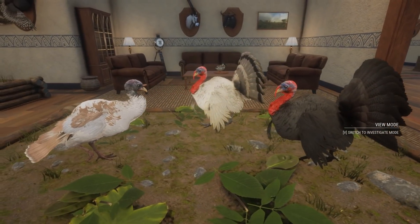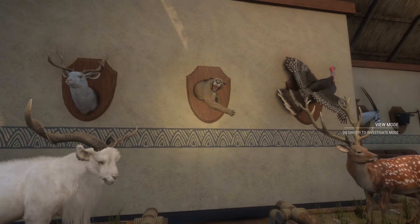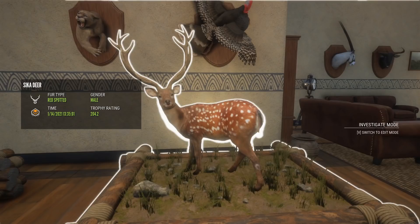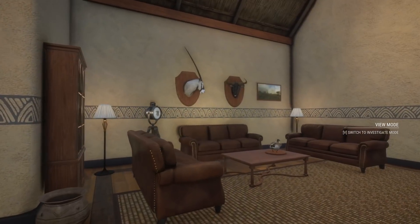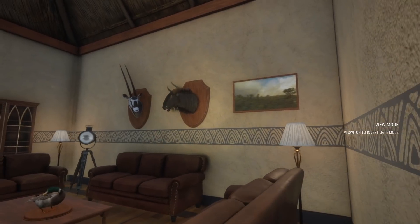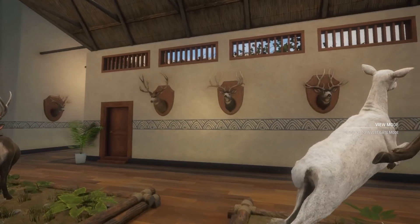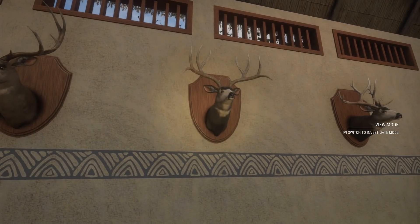We have a melanistic, a gray leucistic, and a light brown hen turkey. An albino muley, a diamond mountain lion, a diamond turkey, and a diamond sitka stag — a red spotted variant, a 204 diamond sika stag which is really really special. A diamond gemsbok, a diamond wildebeest on the wall, a diamond mallard duck, and a couple of OG diamond muleys including a non-typical diamond muley.